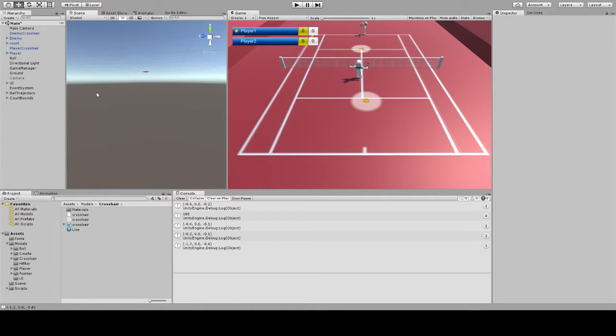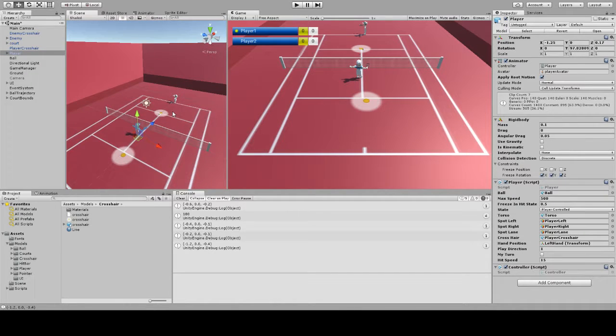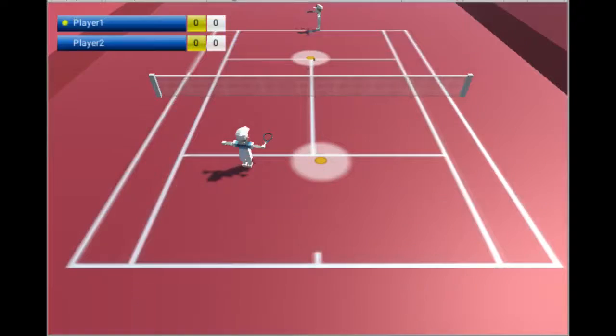As you can see, there are two different crosshairs on the ground. That means our player can aim at the field of the opponent, and the opponent can aim at the field of our player. That's it in general, but let's have a look at the game to see how far I've come.